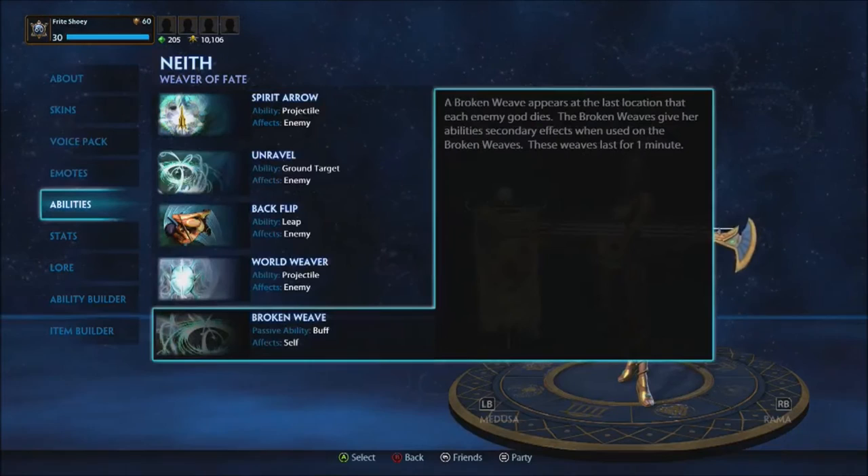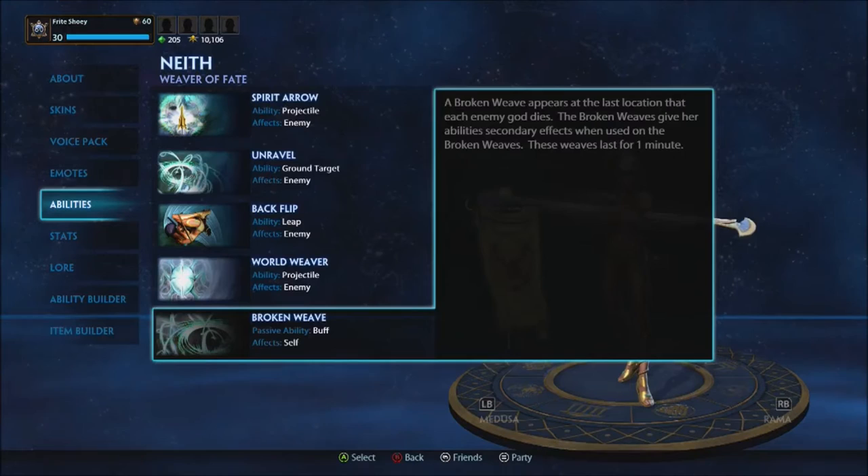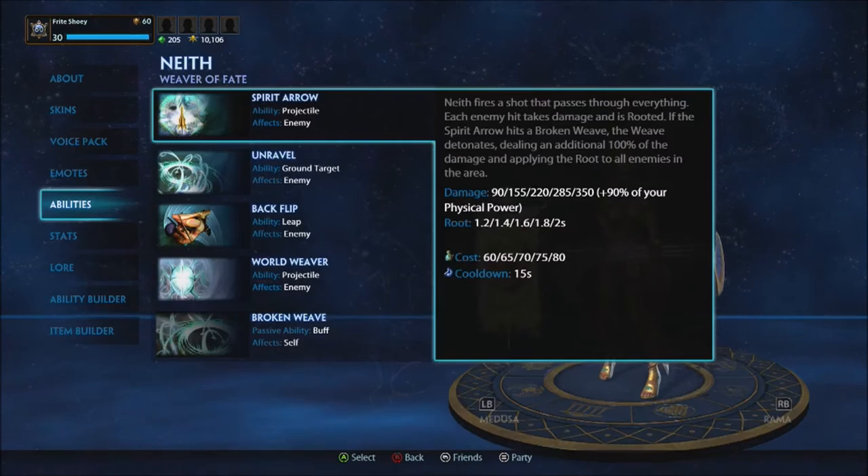Passive: Broken Weave — when a god dies or uses an ability, it sets a weave. Weaves give abilities secondary effects and last just over one minute. Spirit Arrow fires a shot that passes through everything; anything hit is rooted, and if it hits a weave, it explodes.